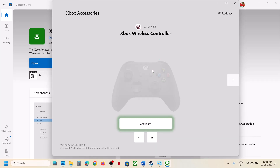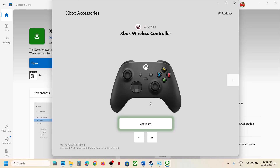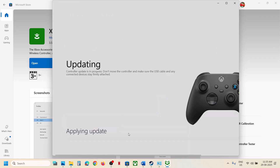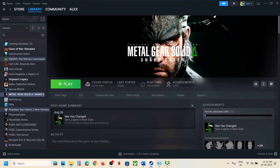Once connected via wired, it should detect your controller. Click on the three-dot More option, and if there is any update available, click Update Now and let the update complete. Once the update is complete, relaunch the game and check.